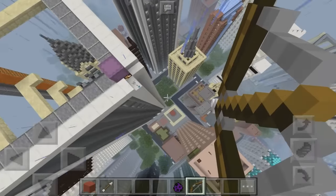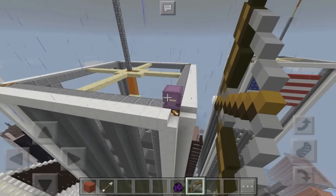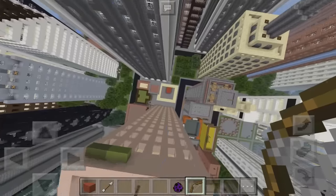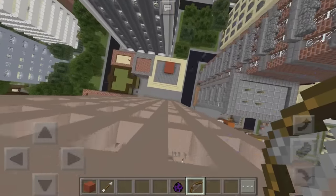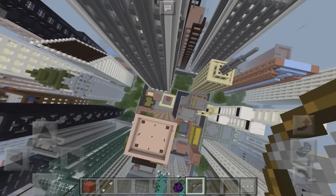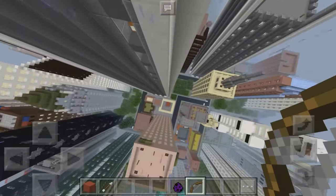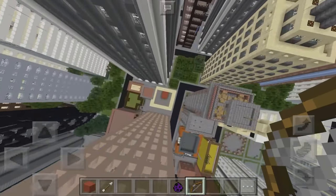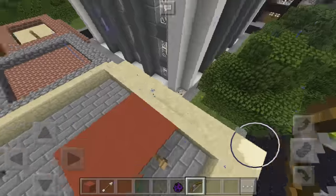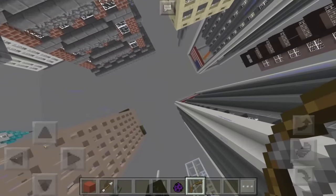We try again and don't even make it to the building. After several more attempts — some overshooting, some falling short — we keep getting super close, consistently landing about one block away from the target. Even though we're missing, we are at least challenging ourselves. We could make the target bigger or easier, but I'm trying to make this as hard as possible.